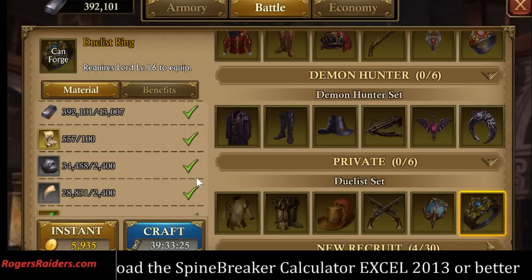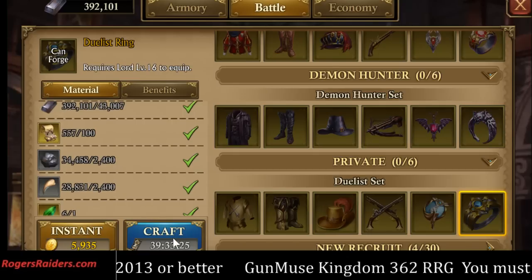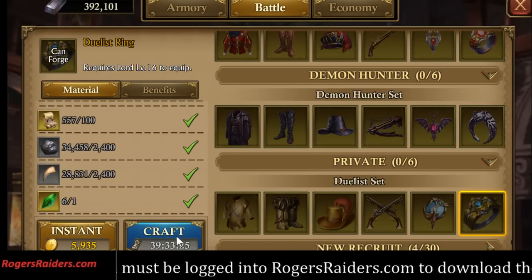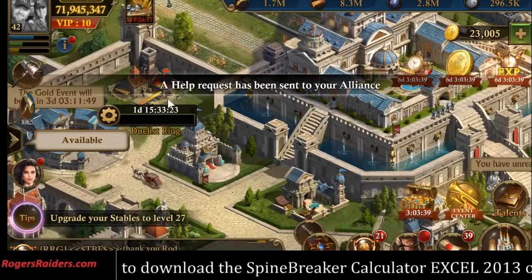Let's say I am going to be under someone else's rally, and I don't have a Duelist ring right now. So I will go in here and craft a Duelist ring.